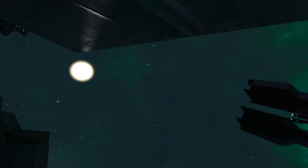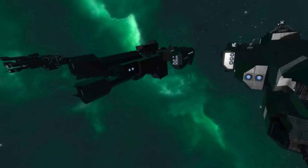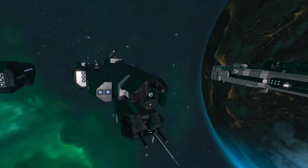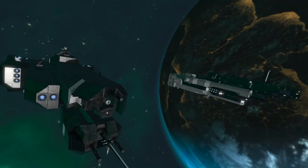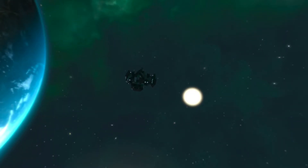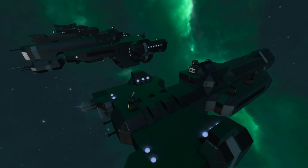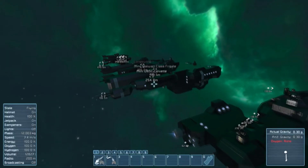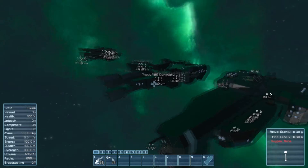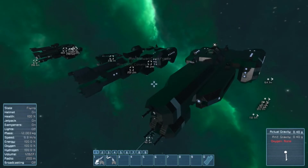Yeah, these are definitely your big snipers, your heavy hitters. So that's pretty cool. And they're pretty much copies of previous ships, just with slightly different arms and a little bit of modification inside with some consoles. Let's get this ship back parked where it belongs. Alright — that is the three-pack of the Charon, the Stalwart, and the Paris. Pretty cool — nice little variations on the existing ships.